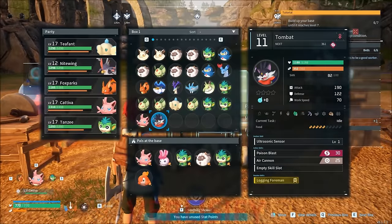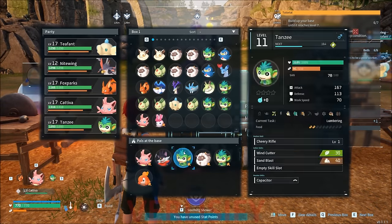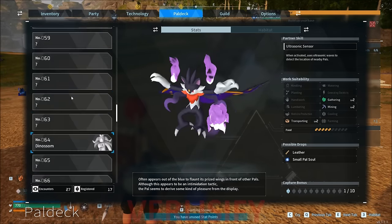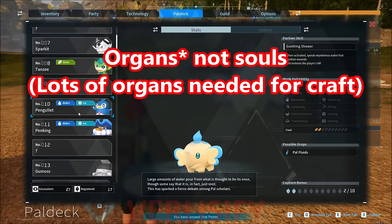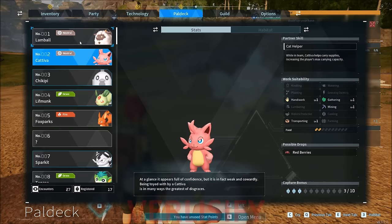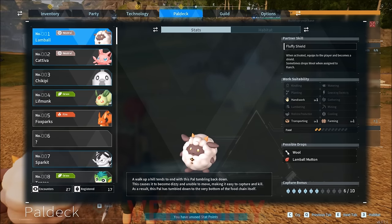The reason why Tomb Bat is the early game goat — look at those stats: two in mining, two in transport, two in gathering. He definitely needs to be out on the base working. Also don't underestimate the power of the pal deck — it shows the possible drops from pals, which is really helpful when you're trying to craft stuff. General rule of thumb: water type pals are going to drop pal fluids. If you want a flame organ, go for a fire pal. Ice or electric organs come from ice or electric pals. You want to be killing or catching lamb balls a lot because wool into fabric is going to be really good.